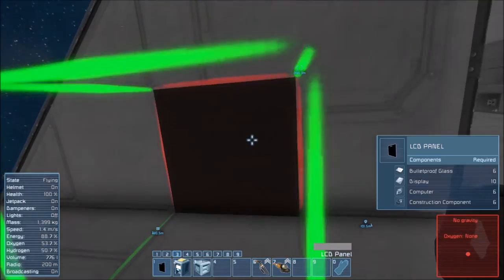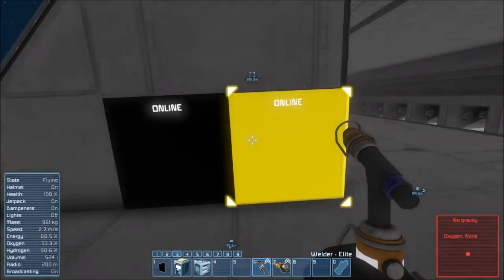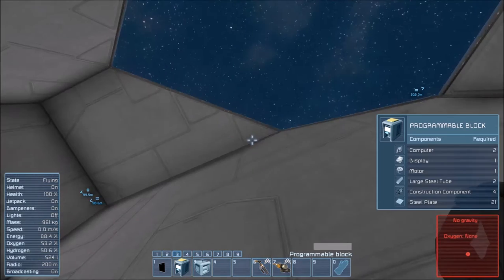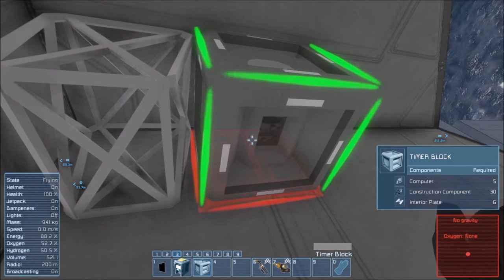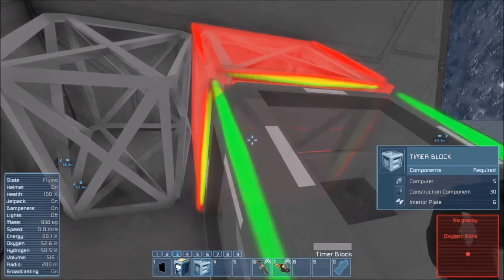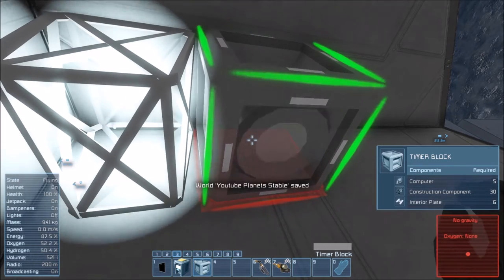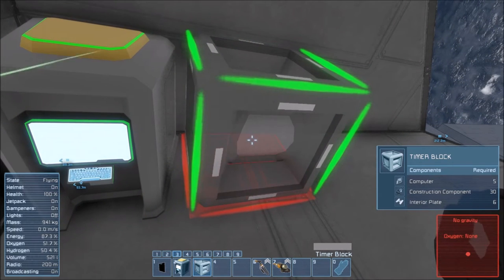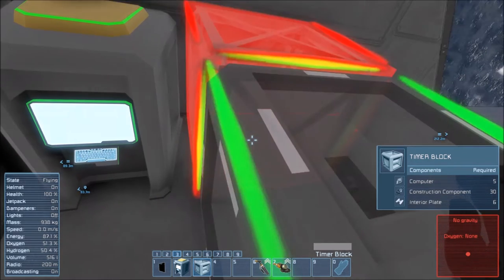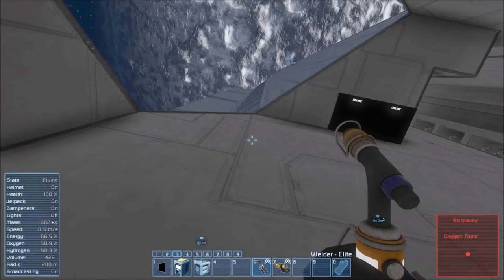So we need two LCD panels and a programmable block. The nanites just built the programming block — that's good, that's why we have nanites, ladies and gentlemen. This is going to be one of two bridges; they will basically function with exactly the same purpose and they'll have control panels.